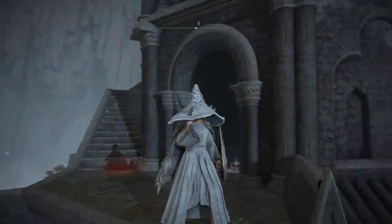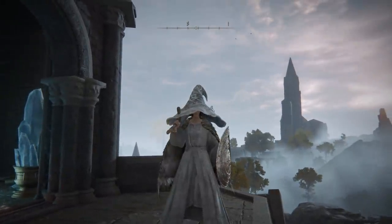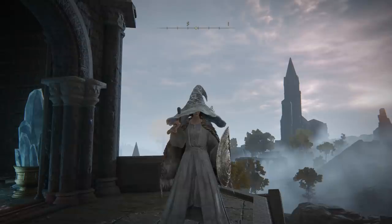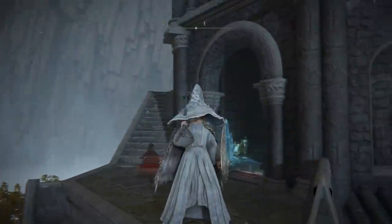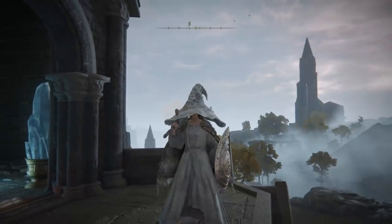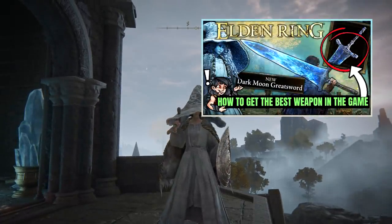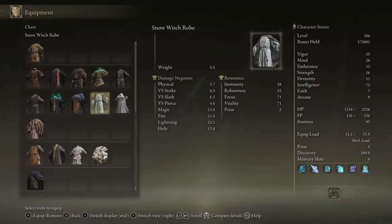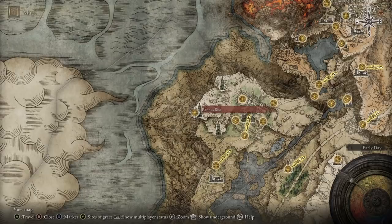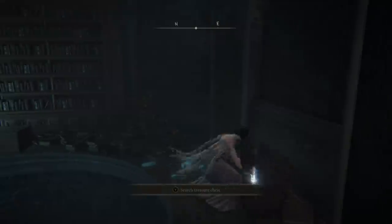Fourth up is the Snow Witch Set. This lovely pale grey armor set comes with a fur cloak and a nice giant hat — as all good Elden Ring characters should be wearing — and it is definitely one of the nicer, plainer sets for magic-type players. In order to acquire this one for yourself, you have to complete the Ranni questline in Elden Ring, which is sort of a process, so check out our video on the Darkmoon Greatsword for all of the info on that questline. Once it is completed, all you have to do is head to Ranni's Rise behind Caria Manor and head up to the main tower, where you'll find this outfit left for you near the top.